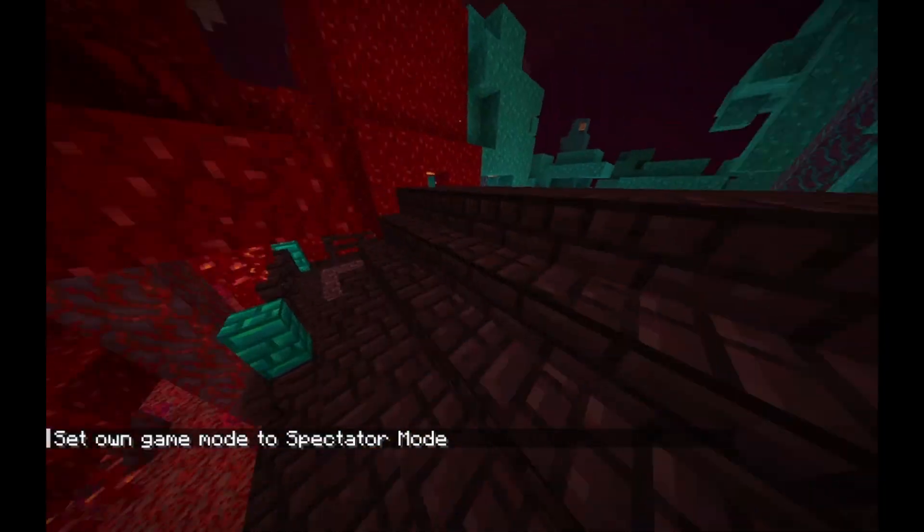There's a Magma Cube Lantern as well as an empty version — if you break it, a Magma Cube will spawn. Then there's the Warped Nether Wart. For tools using Tempered Gold, you've got a shovel, pickaxe, axe, hoe, and sword, though there's no armor.